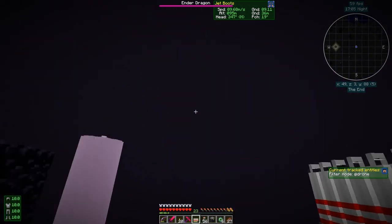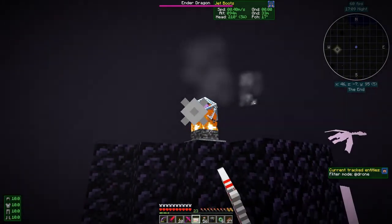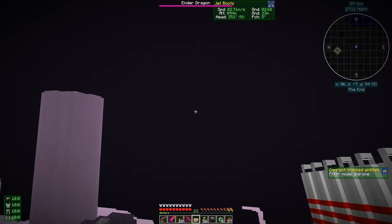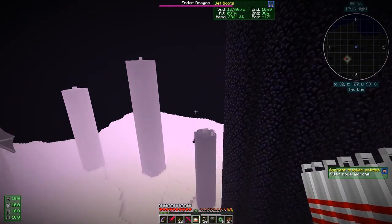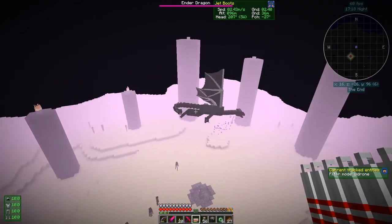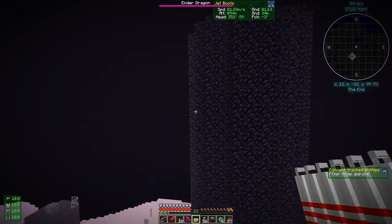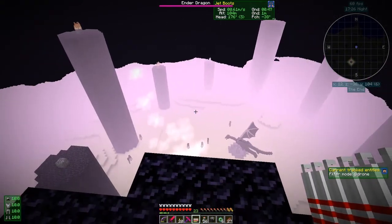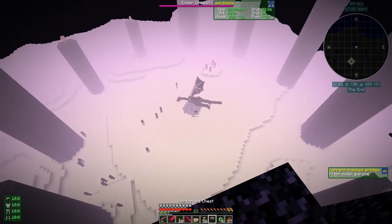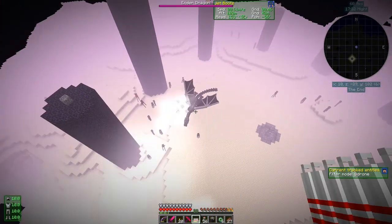Yep, that's convenient! I think we're actually sorted out — I don't see any more crystals. Right, so we can now start attacking the dragon. The missiles will actually work on the dragon as it happens, I'm just not sure — I don't see why they shouldn't. Anyway we've got a bow, we can use the bow.